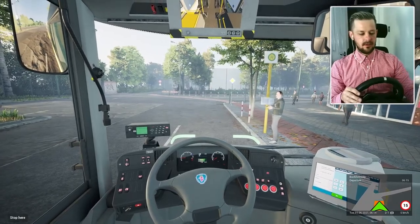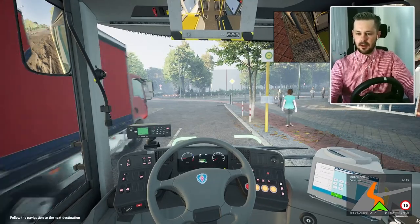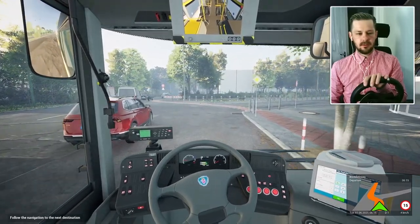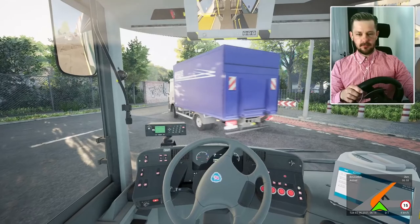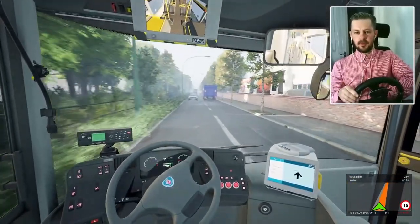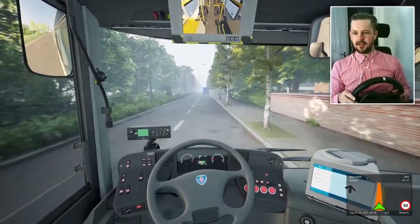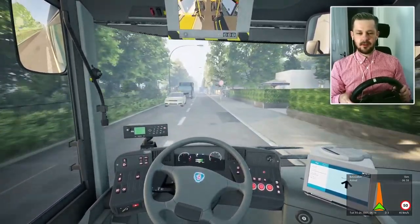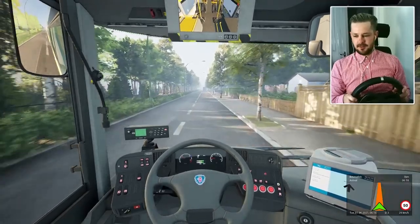We're going to stop here — brake on. Oh, it kneels! The retarder kicked in. Left indicator, let's go. I mean, we have the right of way. I need to maybe readjust the steering wheel a little bit because it's not quite calibrated yet, but oh boy, this is quite real. Especially the cars — they don't let you pull out. I feel those bumps on the steering wheel; the wheel shakes. That's quite nice.